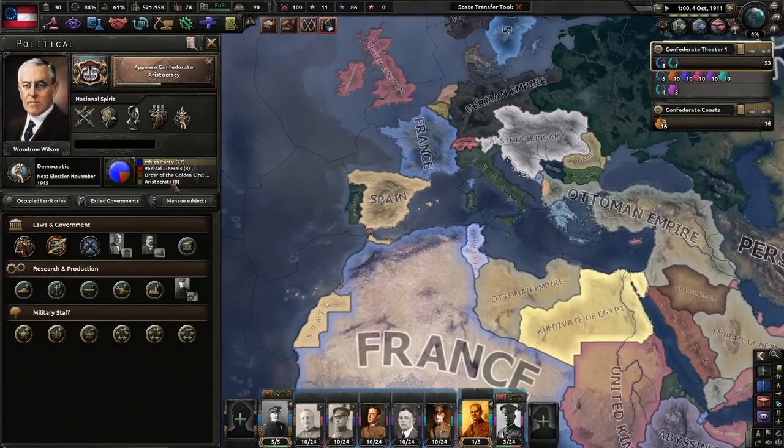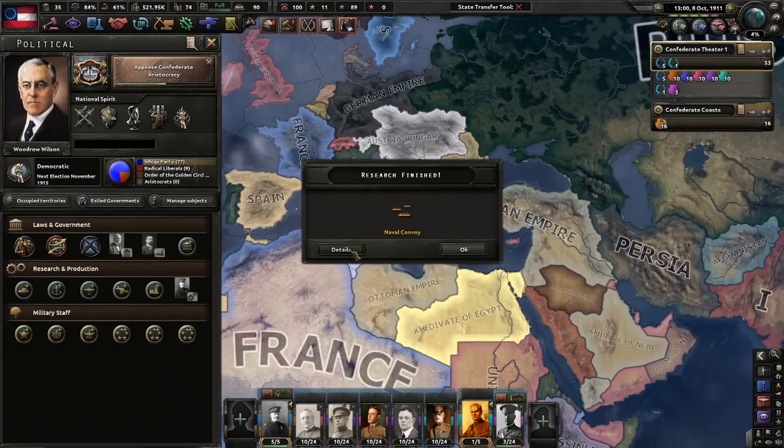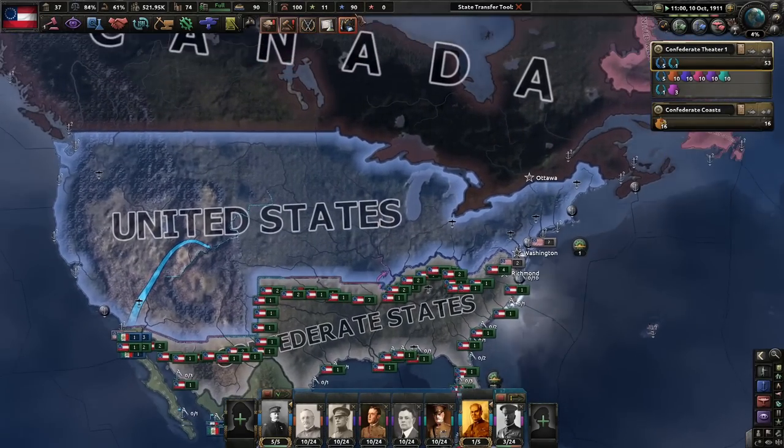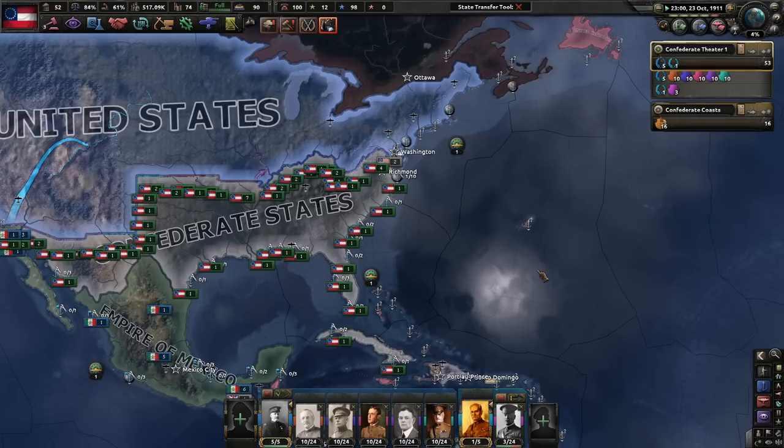Conservatism, more daily democracy support, Order of the Golden Circle. I don't know if we can actually go with ultra-nationalism - probably not, but maybe someday the mod keeps getting updated. We've got naval convoys, very good. Naval Convoy Escort - not bad, 0.6 a day, that's pretty darn good. I haven't told you guys yet what mods I'm using: Save Transfer Tool Mod, the World of a Southern Victory mod, the other peace conferences, color buttons, color events - the usual stuff.